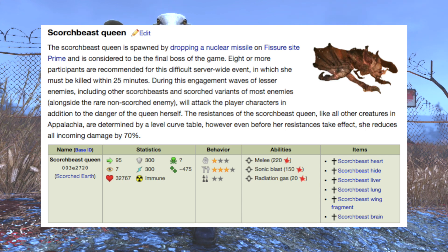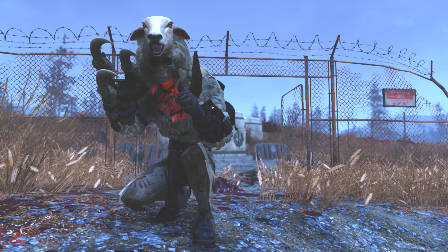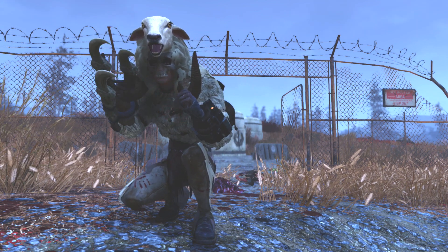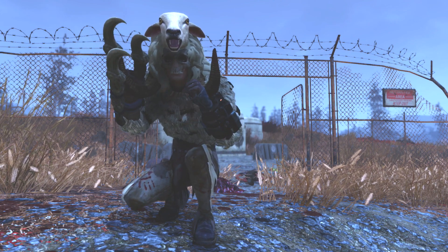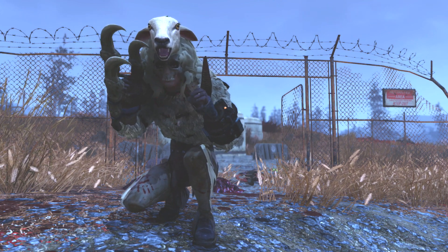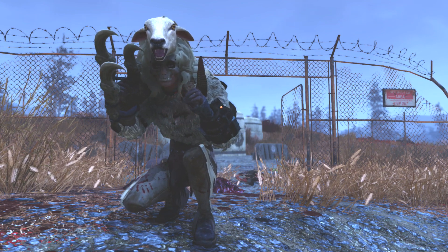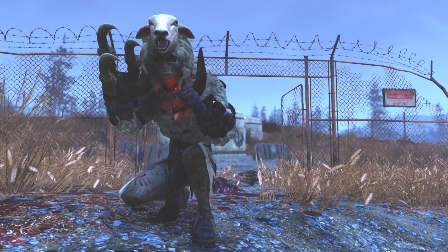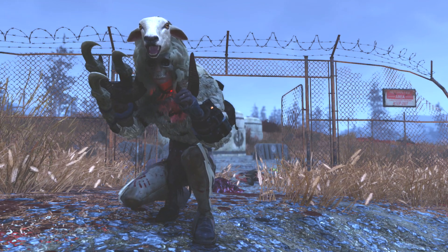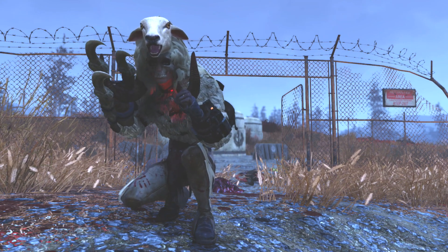And that's only if you fight her alone. With eight or more people, those numbers only increase by a factor of how many players are in the event's radius. It is also detrimental to remember that Bethesda tweaked the event. Now you only get rewards such as legendaries, repair kits and flux if you deal a certain amount of damage on the queen. This is to counter the leeches that would shoot the queen only once and hide in the bunkers, not contributing anything to the fight. So to get that loot, you have to make sure that you deal at least 1,000 damage total to the queen, just to be safe and as a placeholder until we figure out the actual number.